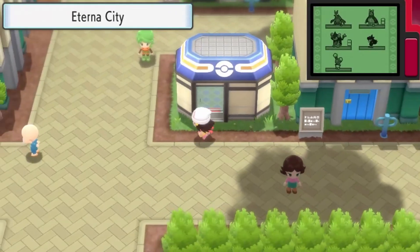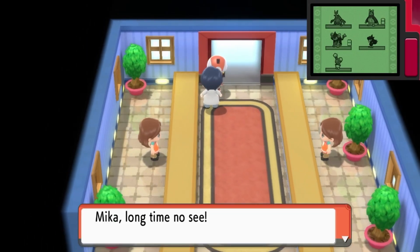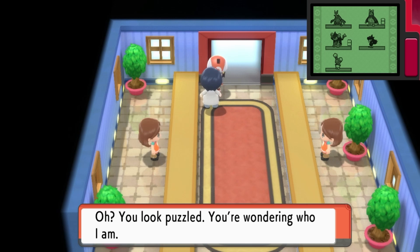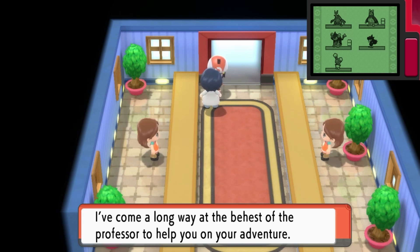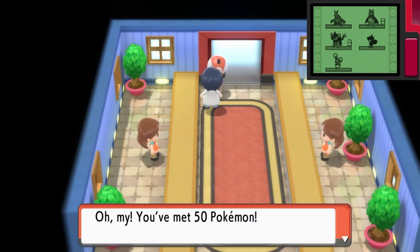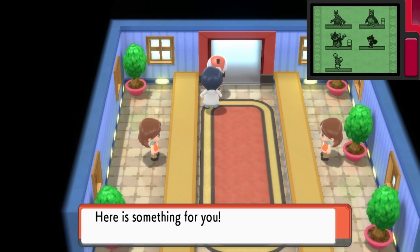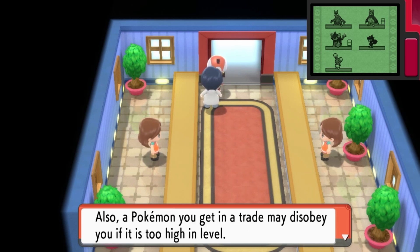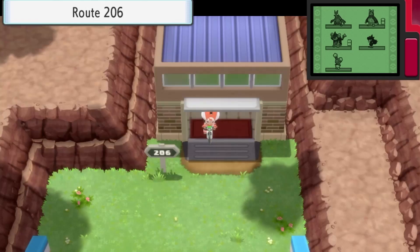Let's continue on our adventure. Oh, I need to talk to you — Mika! Long time no see! You look puzzled — you're wondering who I am? I am Professor Rowan's assistant and Lucas's father. I've come a long way to help you on your adventure. Mika, how many Pokemon have you met? You've met 50 Pokemon? Wonderful! Professor Rowan should be delighted — here is something for you. A Rare Candy! That's not actually something he gives you in the original. I think in the original, he actually gives you HM Flash. Because Flash is no longer an HM in this remake.